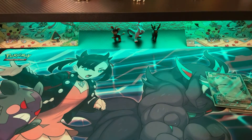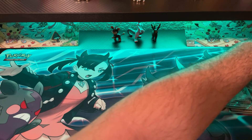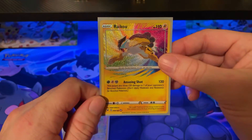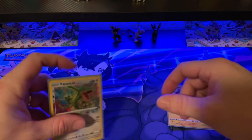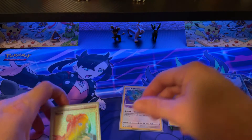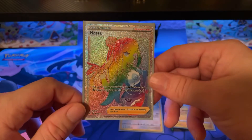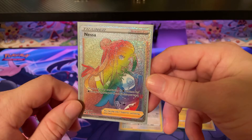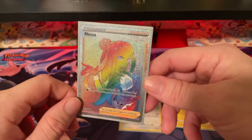Quick review of the best three pulls from the box: the Amazing Rare Raikou, the Amazing Rare Rayquaza, and the Rainbow Rare — Hyper Rare — Trainer Nessa. Just look at those colors!